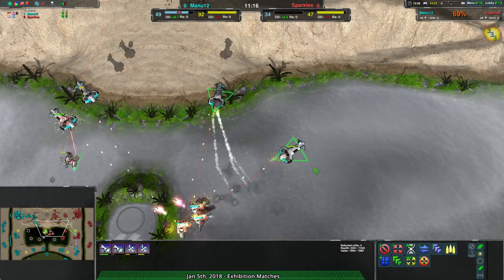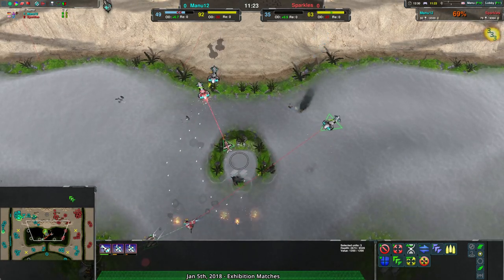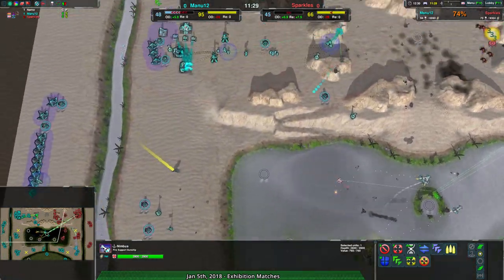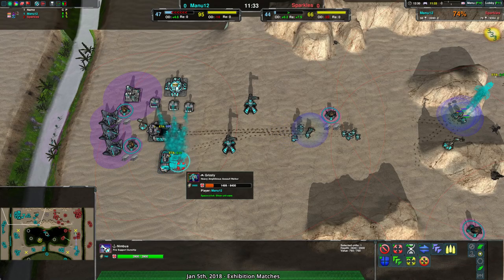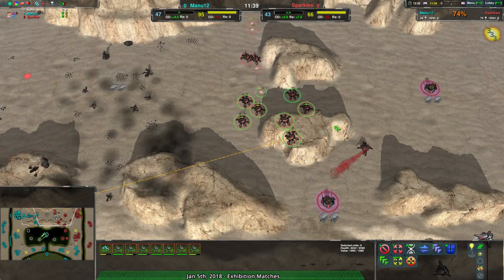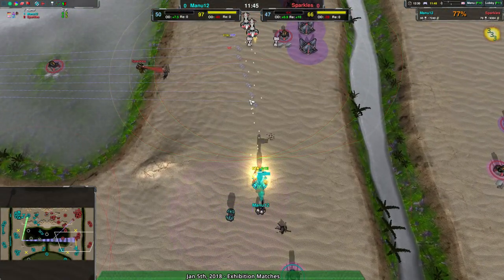These Tridents put themselves in a really unfortunate position — that was lucky for Manu12, but honestly that's not going to last. There are more Tridents coming in. Manu12 also has to deal with Sparkles' Nimbuses. They have plenty of economy and loads of money to work with, but instead they're just going for a Grizzly — a solid hard push into the base. Considering they're already fighting against a bunch of Recklesses, I don't understand the move for the Grizzly, because the Recklesses are already there to counter it.